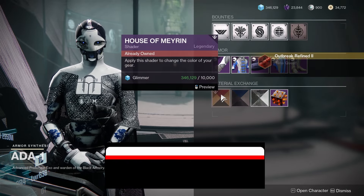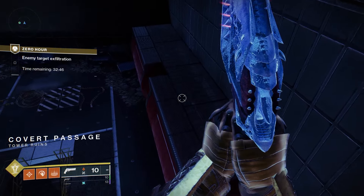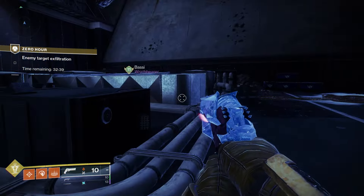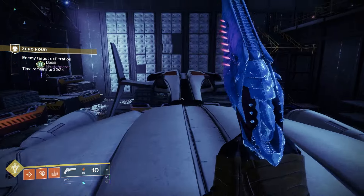Just like last time, you have to go kill some Fallen, and you have to do that in a specific Lost Sector this time. Once you've done that, go ahead and load into Zero Hour. I recommend doing normal first so you can explore around and see what's going on, and when you get to the hangar area, this is where the second switch for the vault puzzle is going to be.